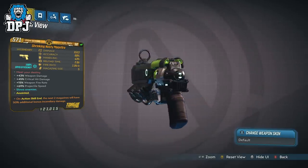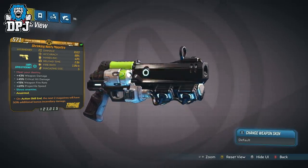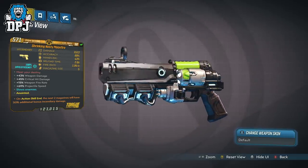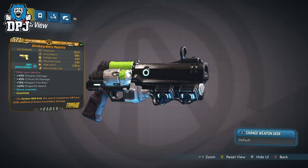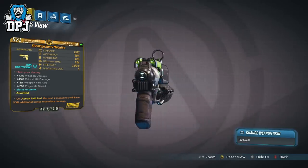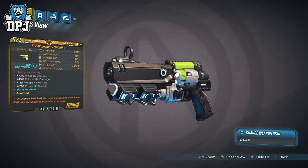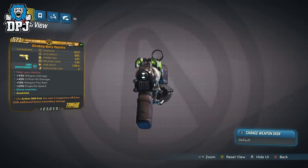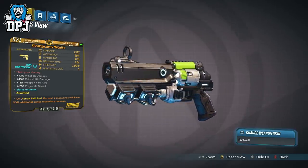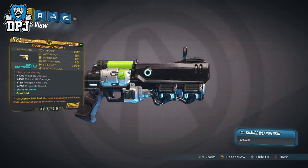Also on action skill end, the next two magazines deal additional incendiary damage. With a plus 43% weapon damage, plus 45% critical hit damage bonus, plus 15% weapon fire rate, and plus 69% projectile speed, this weapon is just great. I honestly don't even like that many pistols, but this is one I do like and it's near the top of that list. The Moonfire is a great pistol — one you can get from Walton and one I suggest you try to get if you haven't already.